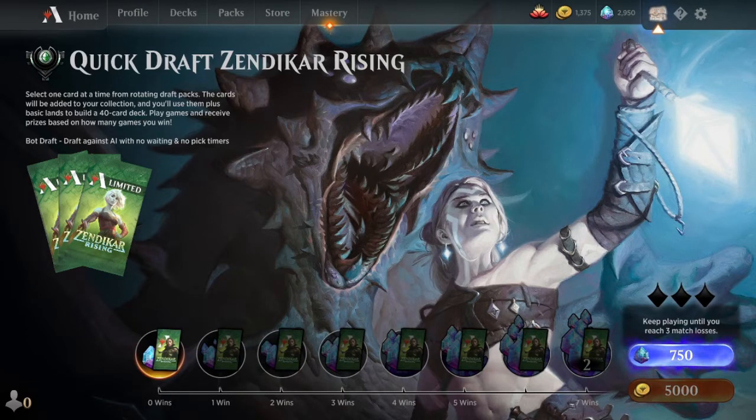So if you do draft and drop at 0 wins, you might come out slightly behind after factoring in rare drafting. But assuming you aren't too much lower than a 50% win rate player, drafting will give you more MTG for your dollar than buying those packs.